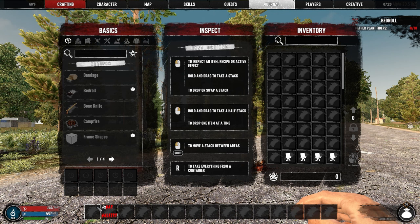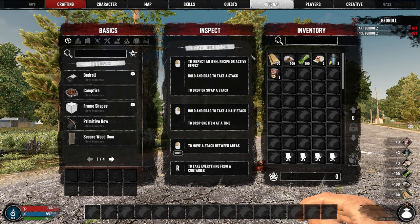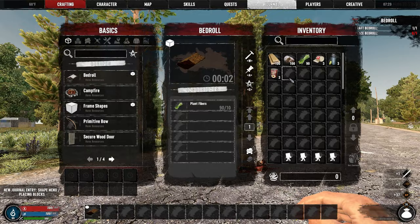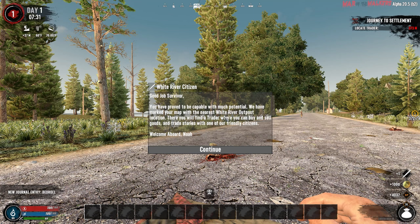To assist you with getting right into the game, you have this nifty War of the Walkers starter pack which sets you up with 100 wood, stone, fiber, as well as 3 first aid bandages, 3 waters, and 3 cans of ravioli. This way you can craft your bedroll and get going without having to punch a bunch of grass.